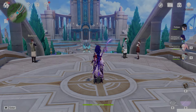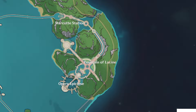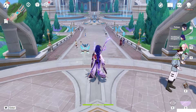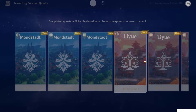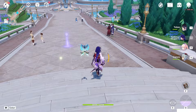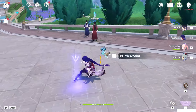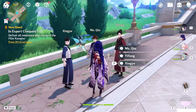Hello guys and welcome back to my channel. In this video I will show you this world quest which you can accept at the Fountain of Lucene. This world quest will appear only after you finish the Archon Quest Chapter 4 Act 2 — the Archon Quest of Fontaine. After you finish this, the quest will start and here you will find 3 Liyue persons. Get close enough to them and it will automatically start Inexpert Company 1.